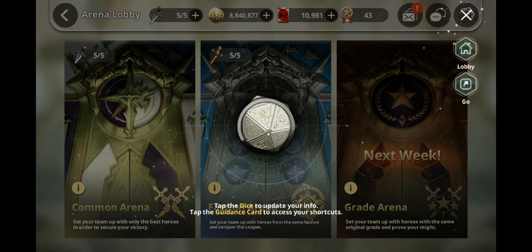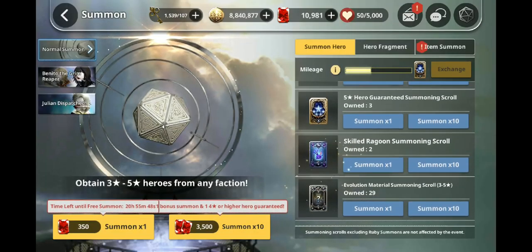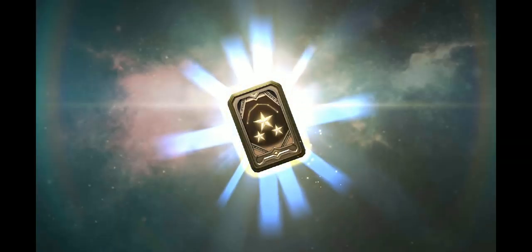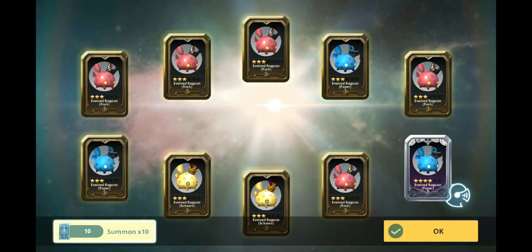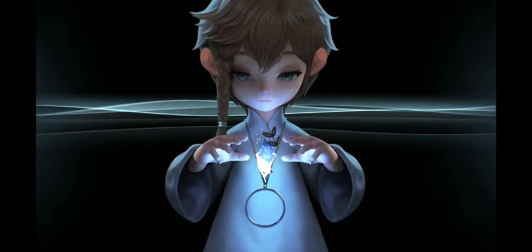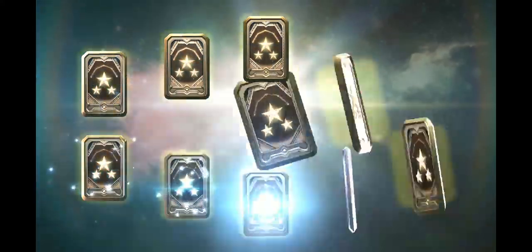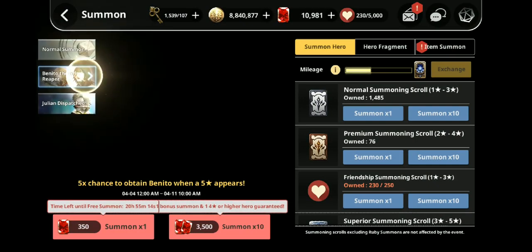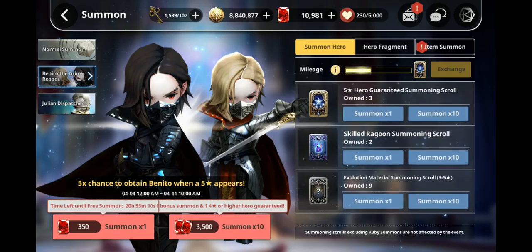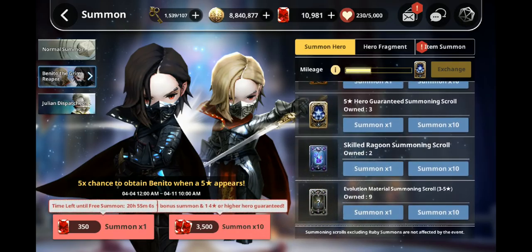Summons — a lot of people are blind to this part, but I would suggest going to the evolution material summoning and doing that. These are nothing but fodder that you can use to awaken and evolve your units. It's so much easier to do this than to use your 3,500 rubies on it — you want to save your 3,500 ruby summons for when a certain banner is available. Do not use the 3,500 summon for these materials that you can get so easily. You can get three of these evolution materials every single day just by doing daily quests, and from a bunch of other achievement quests as well.